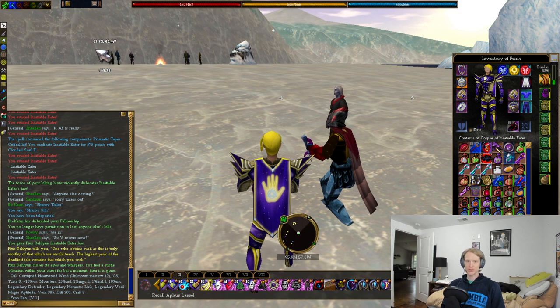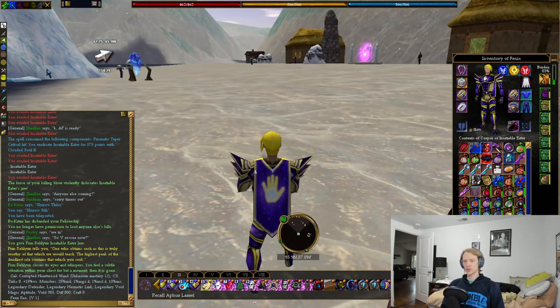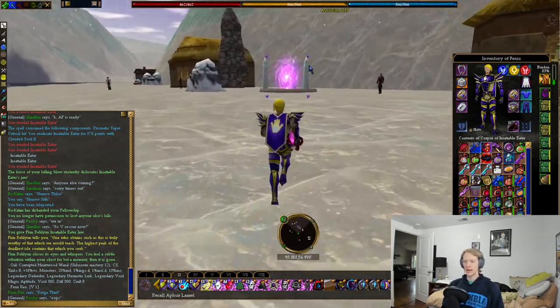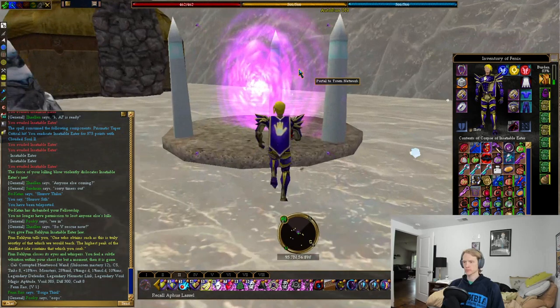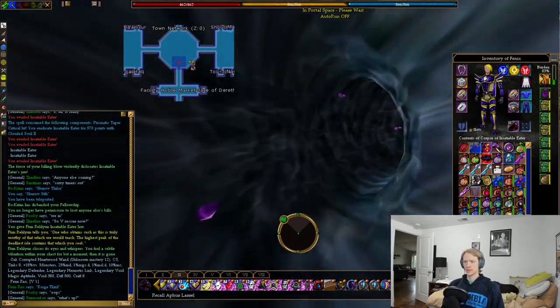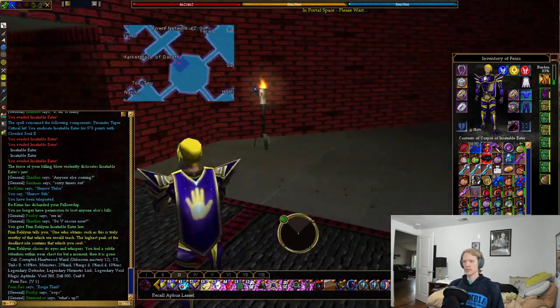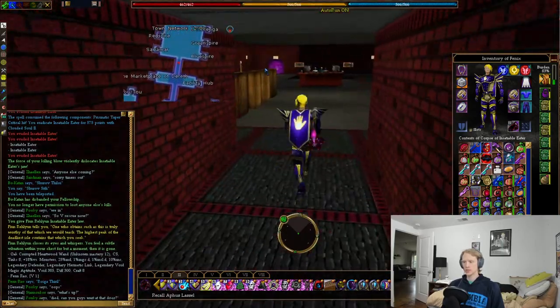I'm going to get my alternate character set up to go into the augmentation realm, because it's a no-log dungeon so I can't just log them all there. Then I'm going to show you the way to do it without a portal tie to get there — we're going to go back to the town network, and then in the annex wing we're going to go to East Watch.